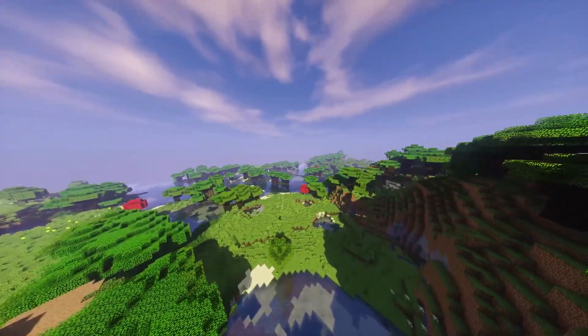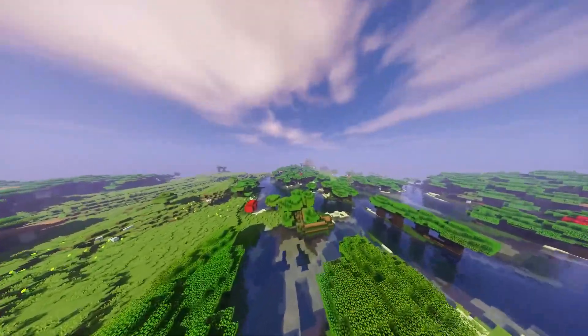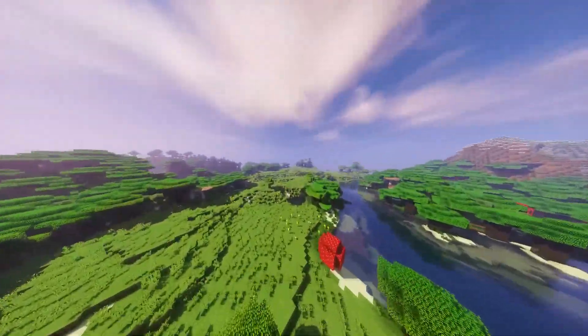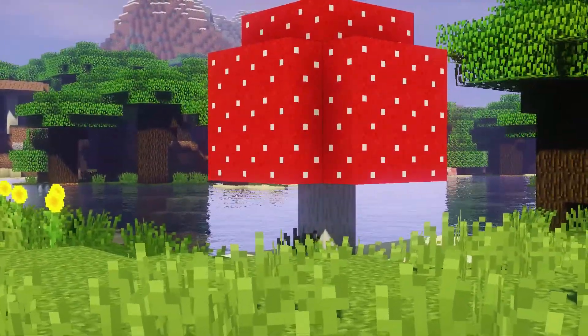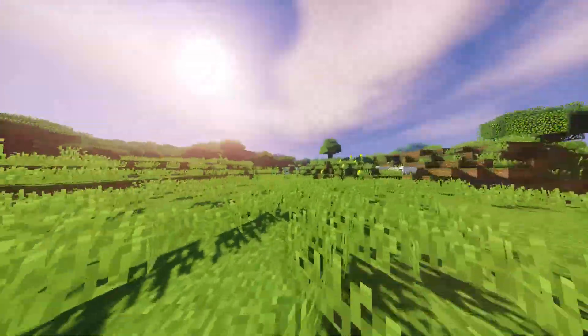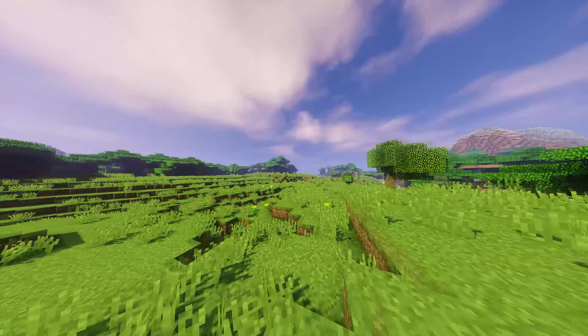We can just fly around here in F1. I don't know why there's no fog — it just looks kind of dumb when things are just loading in the background. But yeah, everything looks really nice. Just a little bit of a glitch there. It looks so nice.